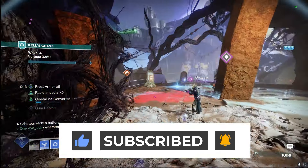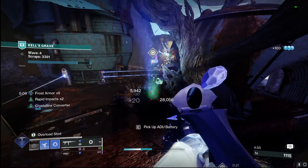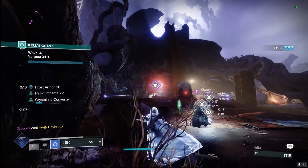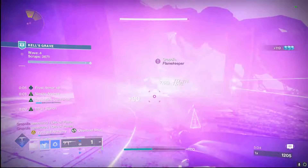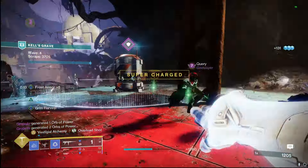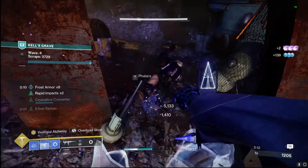We can also technically use this with the Prismatic subclass if you want because we do have Withering Blade on that subclass as well, but it feels way better in my personal opinion on the Stasis subclass. We're getting x8, x10 for that Frost Armor, just wiping out enemies. We can stun all different types of champions, so we'll cover everything with this build.